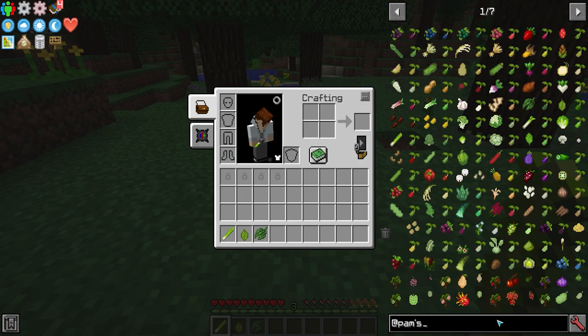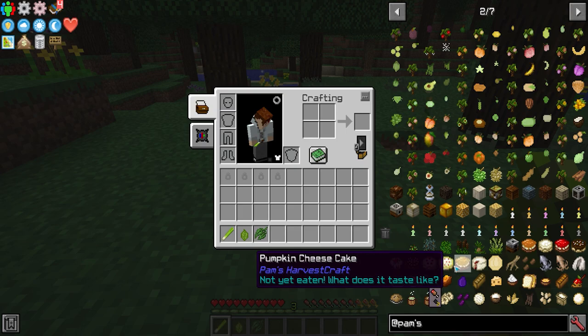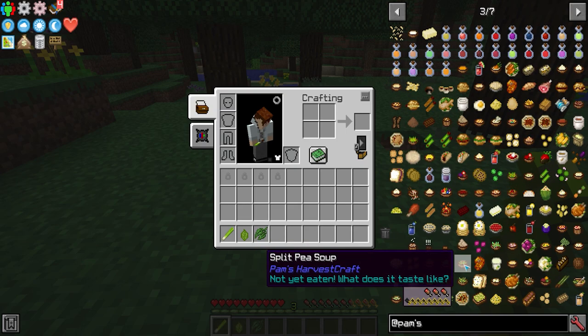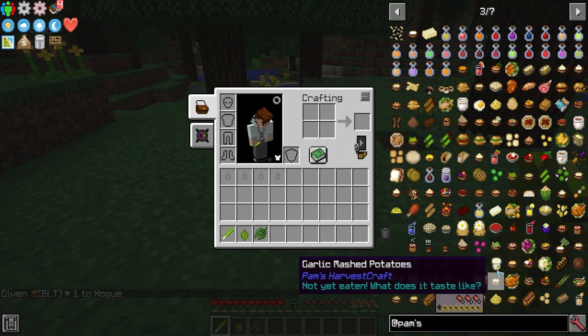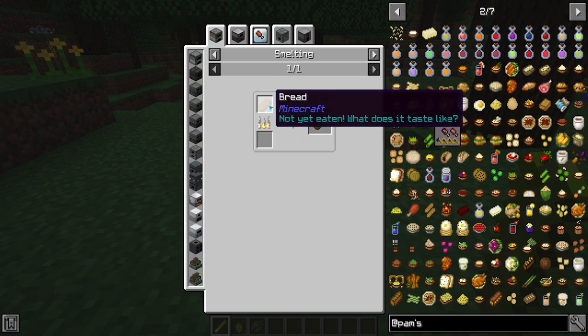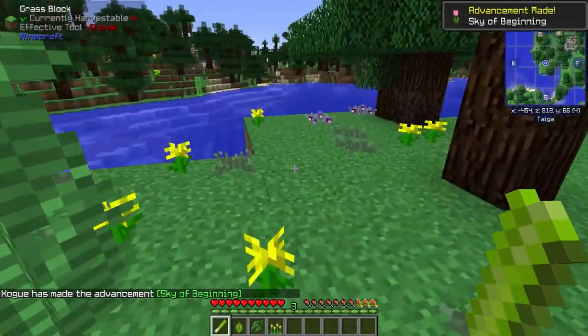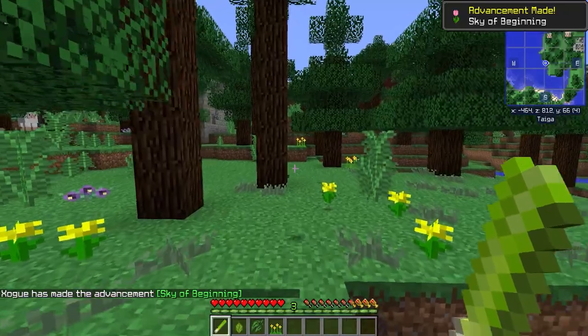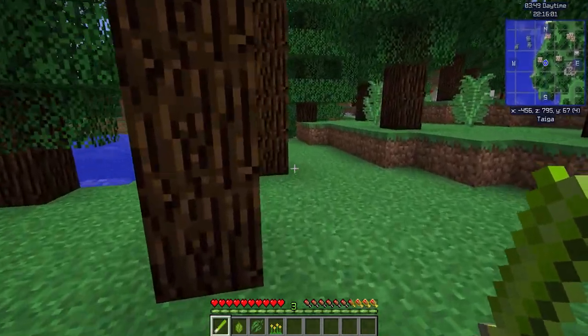These drops are ingredients to bigger dishes. Let me show you some of the stuff Pam's Harvest Craft has. You see a lot of ingredients and then you get into more sophisticated things — like a pumpkin cheesecake, or a BLT. How do you make a BLT? You need some toast, toast bread... rabbit holes, man. Food is actually some of the most complicated stuff to create in modded Minecraft — pretty crazy.